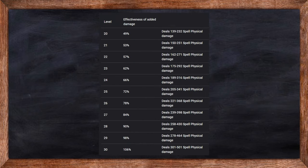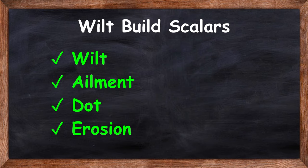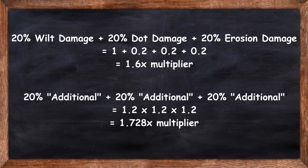Due to Ring of Blades' low effectiveness of added damage, I have decided to use wilt to scale damage further. This means we'll be using wilt, ailment, dot, and erosion damage instead of physical, elemental, spell, or projectile damage. Generic damage and increased duration for wilt, ailment, and dots will also be acceptable. Keep in mind that all these sources of damage multipliers are additive with each other, giving you diminished returns as you stack them — unless they are specified to be additional, in which case they are always a separate multiplier.